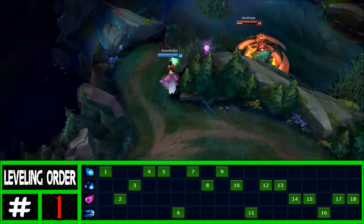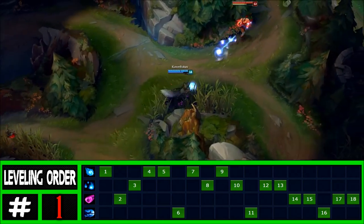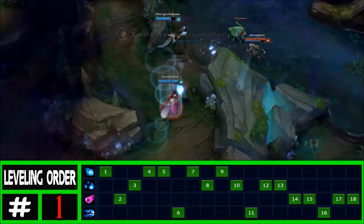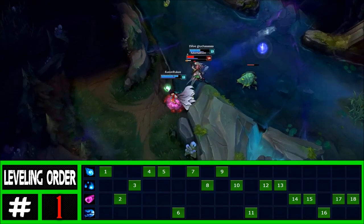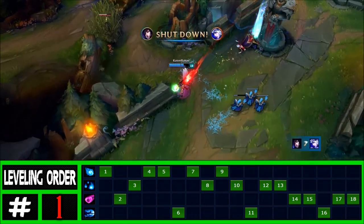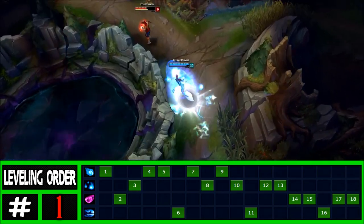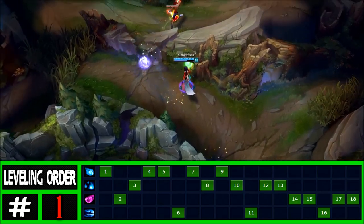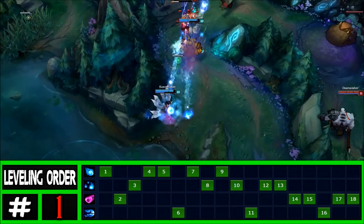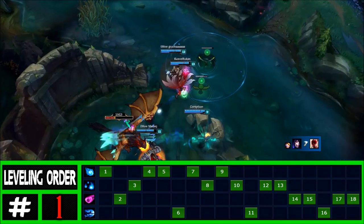Leveling order. There is basically one main leveling order that 99% of Ahri players use. Get Q first as it's your early damage and push tool, then E for early setup and resistance to low-level ganks — it provides CC that sets up your Q. From here get your W. Max Q first as your main damage source, then W as your secondary, then E. Always get your ultimate whenever you can. A very standardized order.